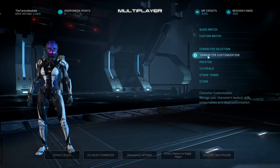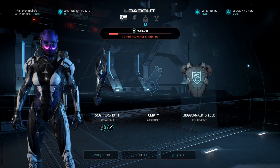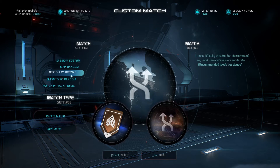Ever tried to host a game yourself and wondered why no one ever joins? Well, the reason is simple — you have not correctly set up port forwarding. Mass Effect Andromeda Multiplayer uses a system known as peer-to-peer,